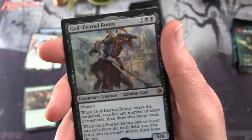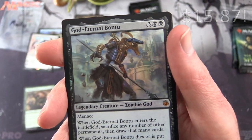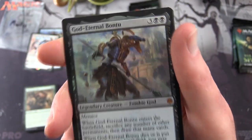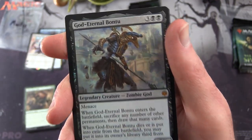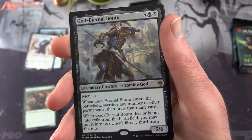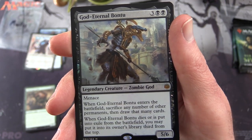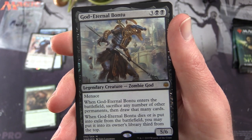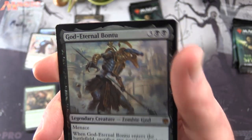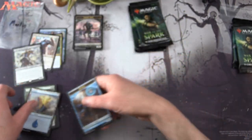And holy crap — a foil mythic! Martin, you have hit the jackpot. I think it's probably around 10 to 20 bucks — you would have seen the price in the corner already. God Eternal Bontu, legendary creature Zombie God, five-six for five mana with menace. When it enters the battlefield, sacrifice any number of other permanents, then draw that many cards. When God Eternal Bontu dies or is put into exile, you may put it into its owner's library third from the top. Fantastic pull — plus an island and a wizard token.